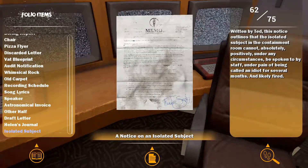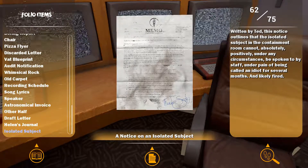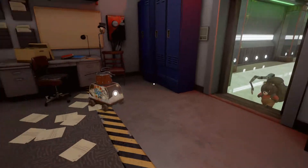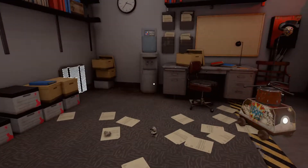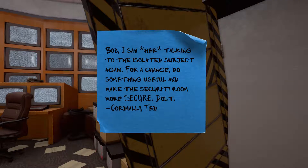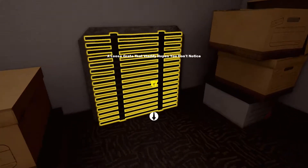I notice on an isolated subject written by Ted — this notice outlines that the isolated subject of the containment room cannot, under any circumstances, be spoken to by staff, under pain of being called an idiot for several months. It's a nightly fight. Poor Vlad's stuck again, and I've got a job for him — it looks like it's a job for Vlad to do. Yes, of course, Vlad go.